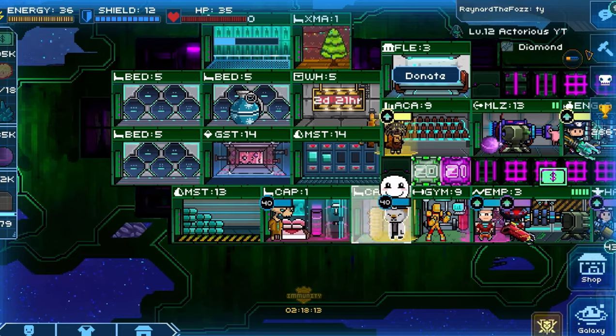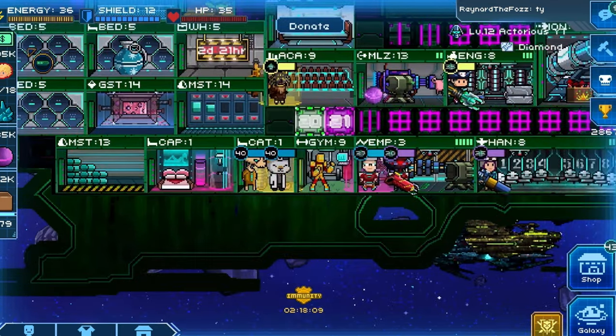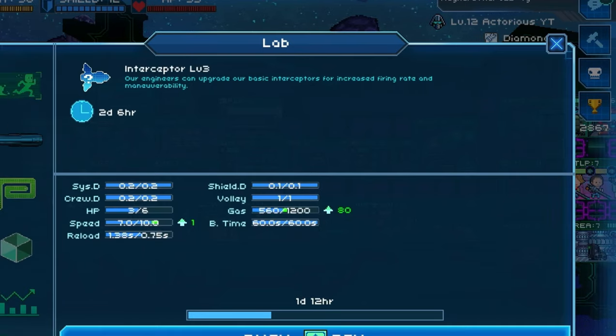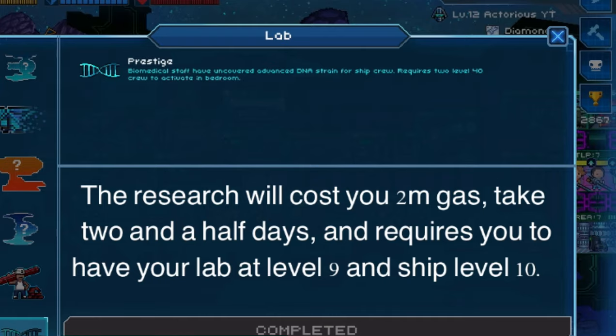Once you place two level 40 crew into a bedroom together, when you tap on the bedroom you will see a button labelled prestige, and if you click that it will bring up a menu saying, are you sure you want to prestige this crew? If you press yes, they will prestige. However, before prestiging, make sure you have researched prestige inside the lab.